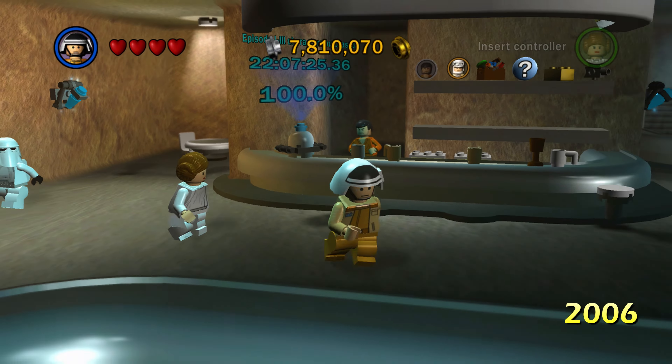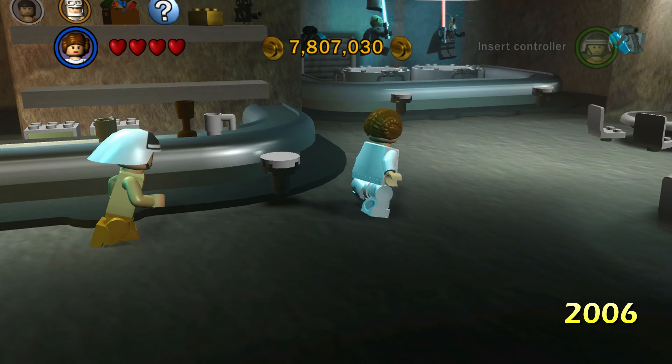Here's inside the cantina in 2006, and you can see it looks very bland by today's standards. In the new version we've got all these crazy shadow effects coming from all the chairs and tables and stuff like that, with lots of different people walking around. It's a lot more barren in the 2006 version — there were some people walking around, but the level of detail is just obviously not there as it was 15-plus years ago.